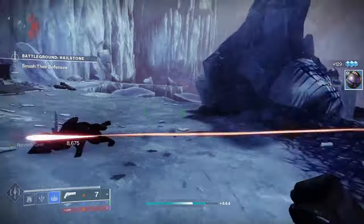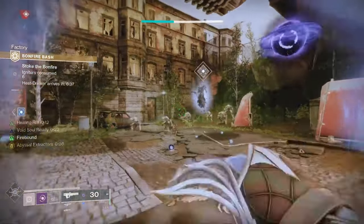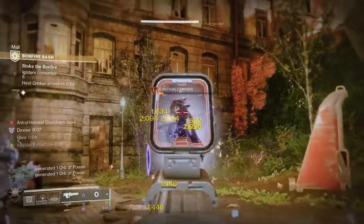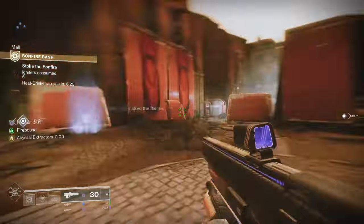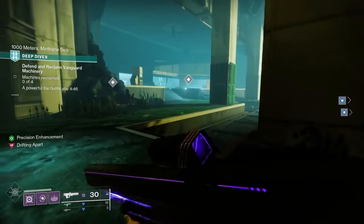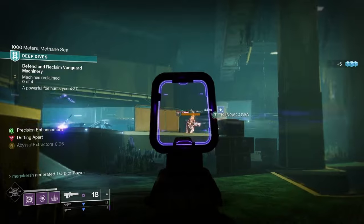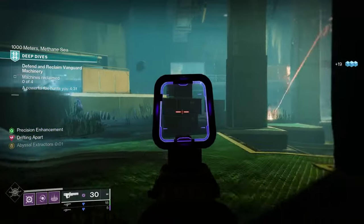Next up we've got the first exotic on the list and this one is a monster — Graviton Lance. It is a void pulse rifle, an exotic energy pulse rifle, really good for void builds mainly because of its perks. First, Black Hole: the second shot of the burst rips a hole through space-time doing high damage with no falloff. Then you've got Cosmology: kills with the weapon cause enemy targets to detonate and spawn void projectiles that track targets. To get this one, find it from Xur, who is around from Friday until Tuesday. I do a Xur location guide every week on Endgame Express, so subscribe to never miss an update.